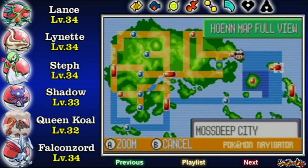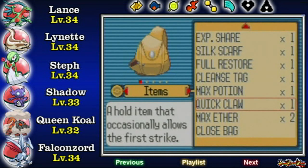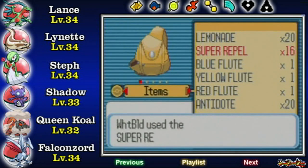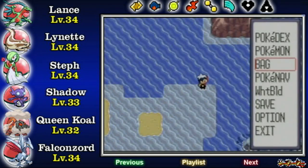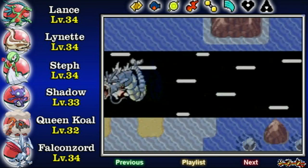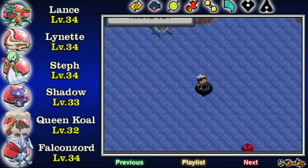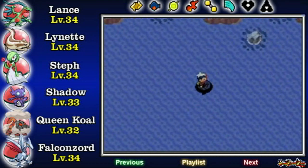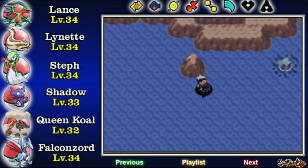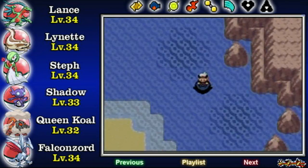So our next stop is over to Mossdeep City. As usual, don't forget your repels — in this case, Super Repel. And your surfer dude — in this case, get funky! There are multiple battles to be skipped. I hope I don't run into anybody. It would really stink if I did. For the time being, just keep moving to the right.